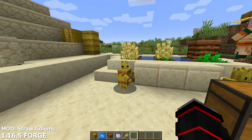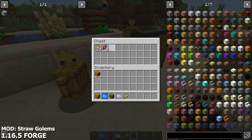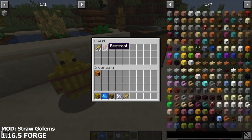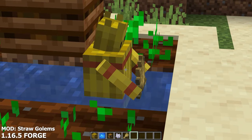These new tiny golems will start harvesting any of your crops that are nearby, and they will place your crops into a designated chest nearby. You can also feed Straw Golems apples to help bring their health back up if they took any damage. This is such a cute and helpful mod that many players will find lots of joy in.